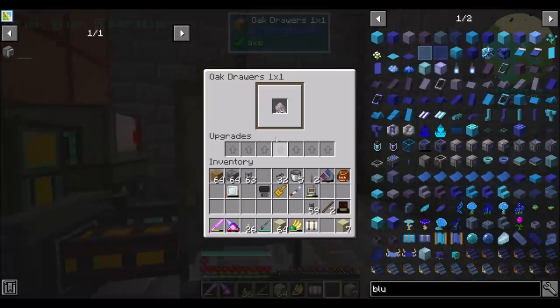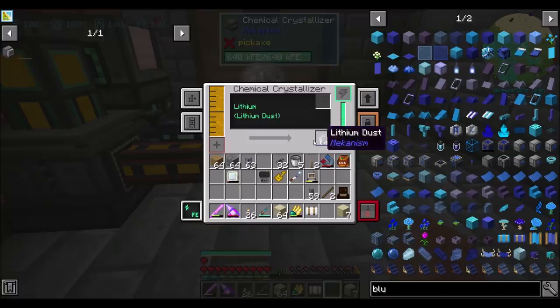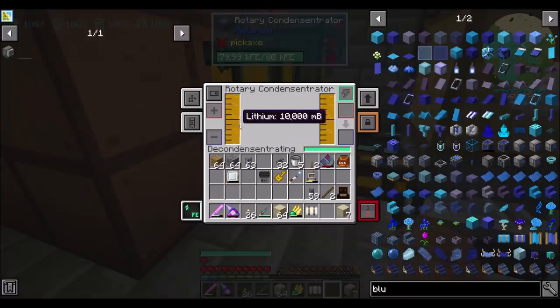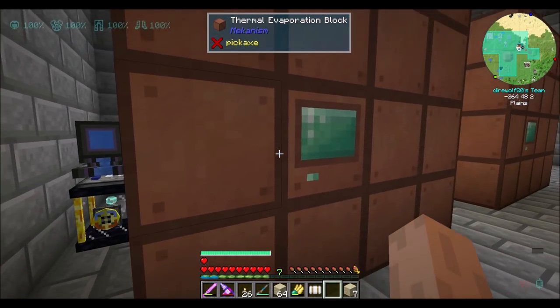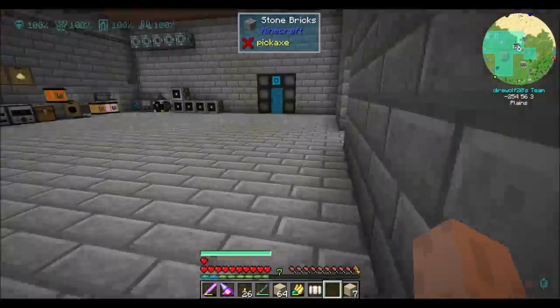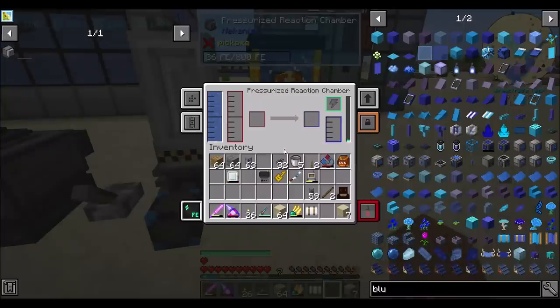I've already got 2048 lithium here. This drawer filled up, this thing filled up, which filled up the tests. I replaced these with lower tier pipes because I didn't want them to store as much lithium. And then these guys all backstuffed. And then water should be happening here now.